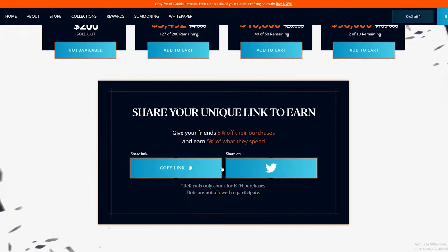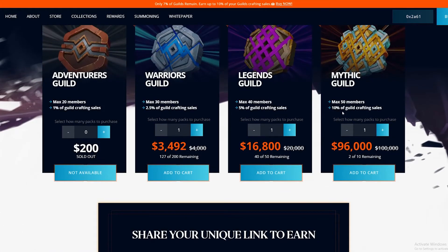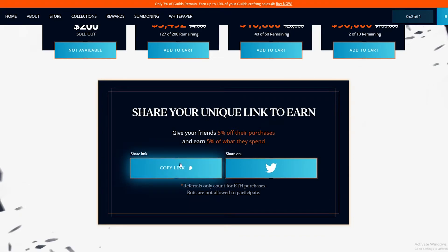I'm also going to get a referral link here — give your friends five percent off purchases and you earn five percent, so it's a mutually beneficial link. I'll put that in my description if you want to set up a Guild of Guardians account today and potentially buy one of these — if you're a crypto whale, feel free to use my link.